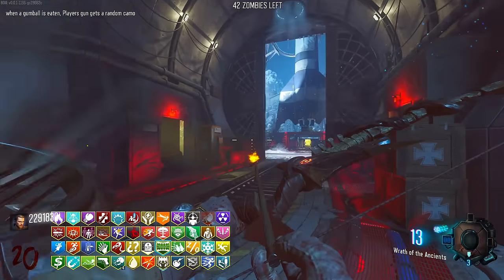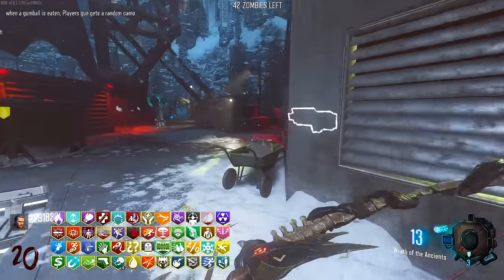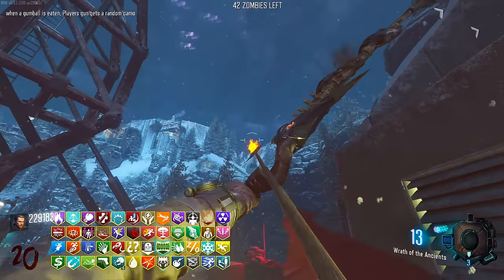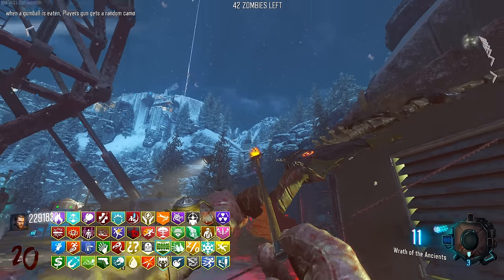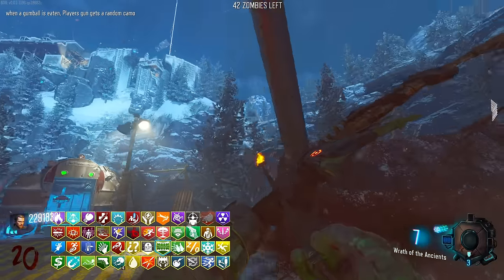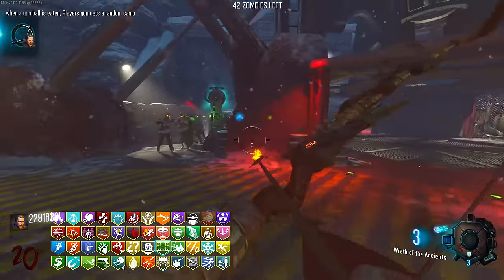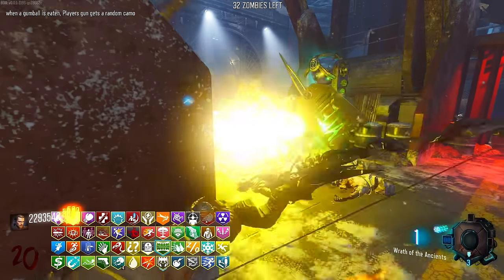Teleport time - off we go. The box is here too, nice. We've got a perk location. Turn on this pad and we could just shoot it here. I didn't miss again - I'm so good at this game. I am. I missed again. Come on bro - skill issue. There we go. Christ above. Fire sale, double points - we'll take a double even though I literally have so many points.